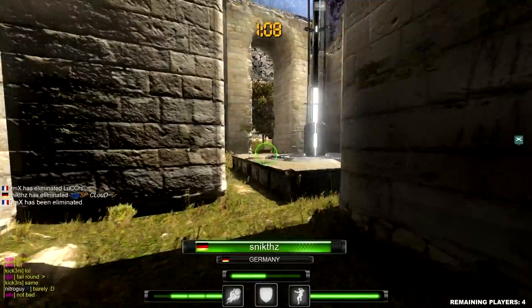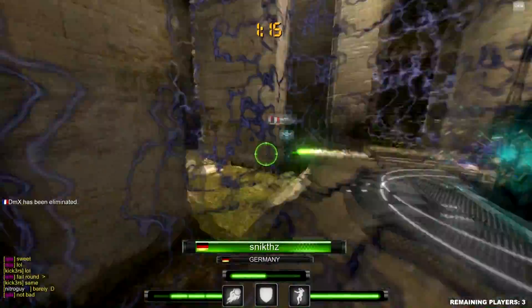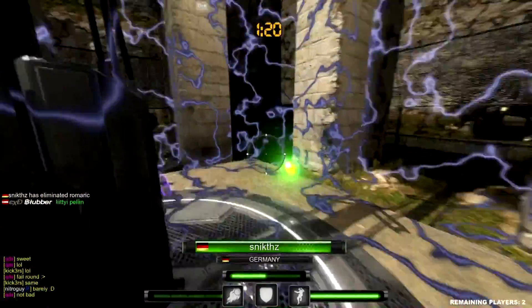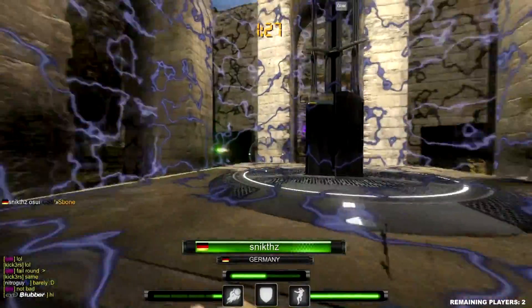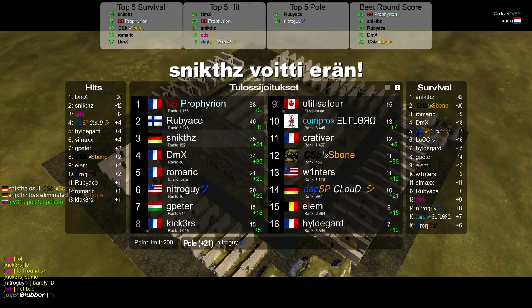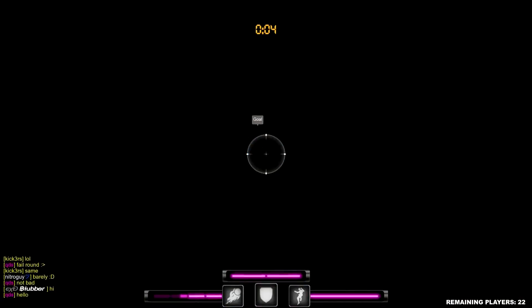The mode I'm currently playing is called Royal, which is a survival free-for-all where the aim is to be the last man standing. You can activate a pole in the middle of the map which starts a storm that comes closer and closer to the center, eventually creating a small space where the remaining players have to fight for their lives. Everyone caught in the storm will die instantly.